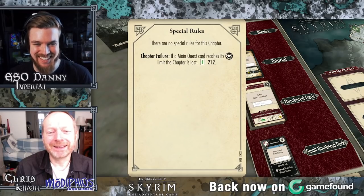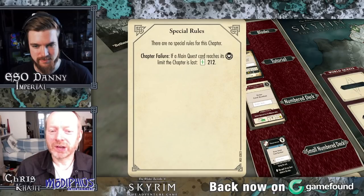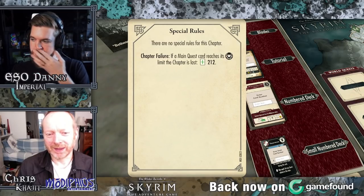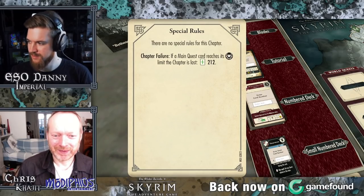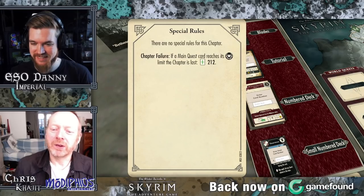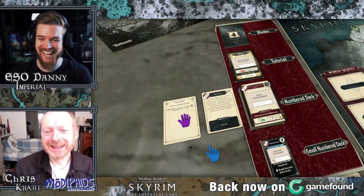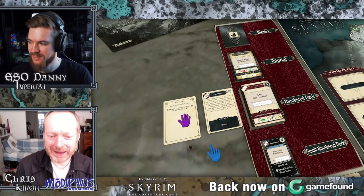This card tells us if there's any special rules — there aren't, it's an introductory chapter. But there's something quite important: we have main quest cards each, which is our personal story. If one of them reaches its maximum threat — this little black symbol — then the chapter is lost. That doesn't mean the game is over. It means if we fail a quest, we stop that chapter and start the next chapter. But it's going to be a lot harder. So even if we fail, we can carry on with the story — at no point do you have to stop and put everything back in the box and start again. We celebrate incompetency, because we know there's that bit where you fail, and you're like, 'I don't have to go back all over again.' You just keep going.